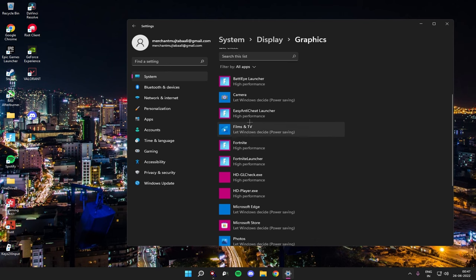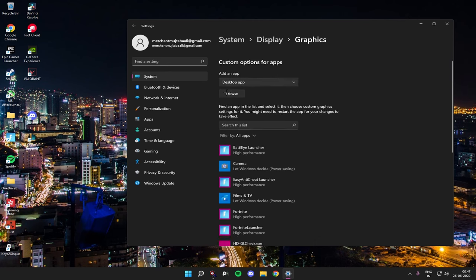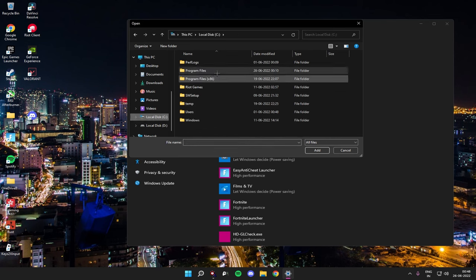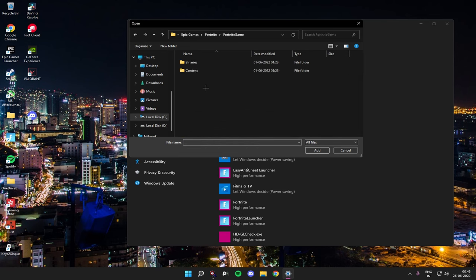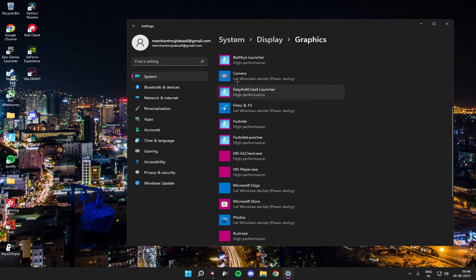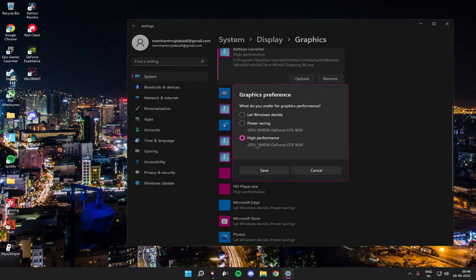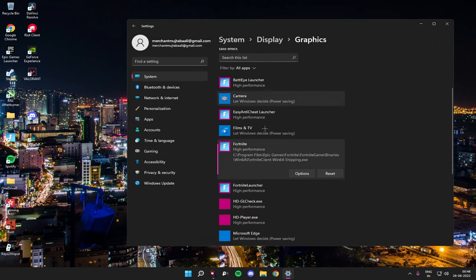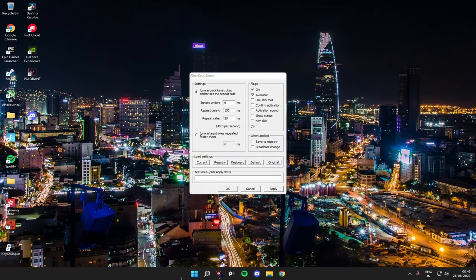Before restarting, click Browse and find the Fortnite executables. Go to Program Files, then Epic Games, then Fortnite, then Game, then Binaries, then Win64 — you'll see four EXE files there. Add each of them. Once added, click Options and change to High Performance. This is really important for laptop users especially, because in power saving mode your GPU defaults to Intel or AMD integrated graphics instead of your dedicated Nvidia GPU. Set all four to High Performance and click Save, then restart your PC.